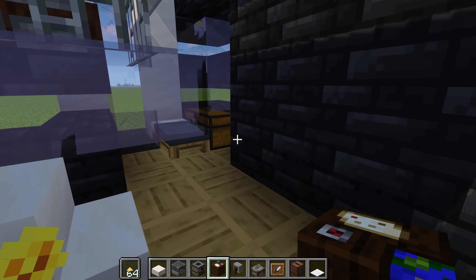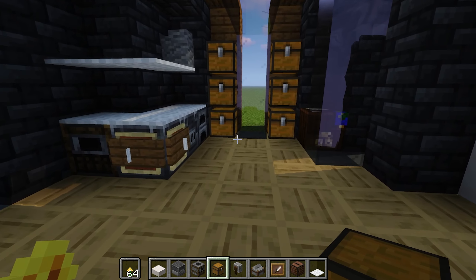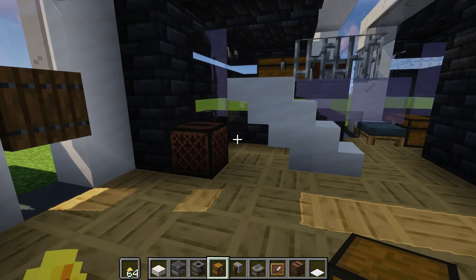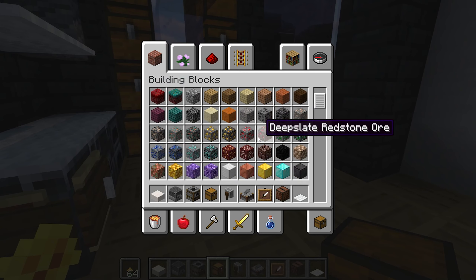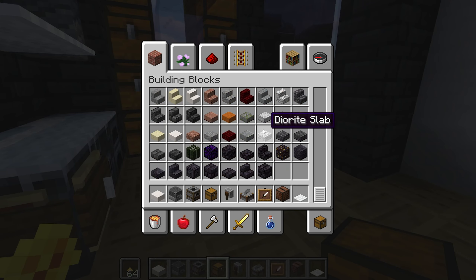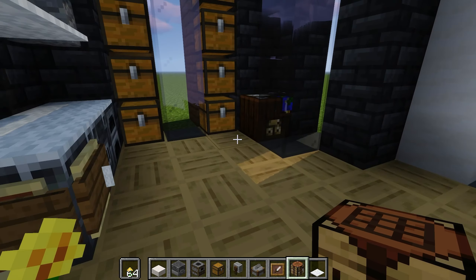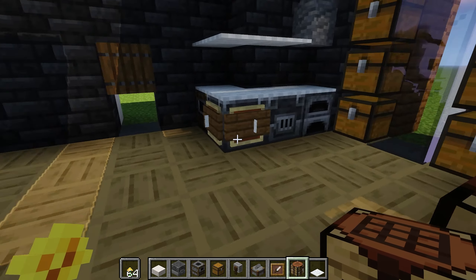We'll place some chests over there. They can open - so now we have a lot of space to store items and basically all the tables we need to make stuff. And one obvious thing I just completely forgot, which is the most important item in Minecraft - a crafting table! Without a crafting table you can't craft, which is so logical. Why didn't I put it in this house? So now it's in, you can actually create your stuff.